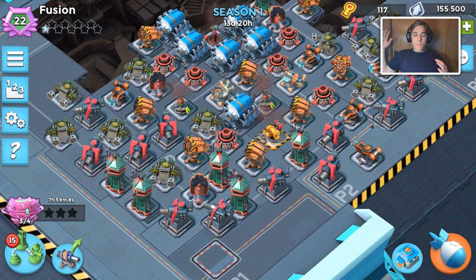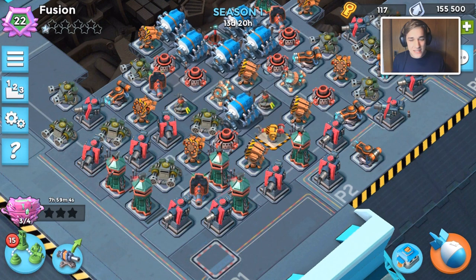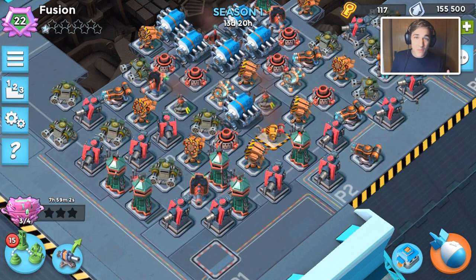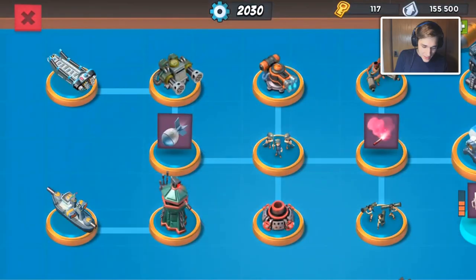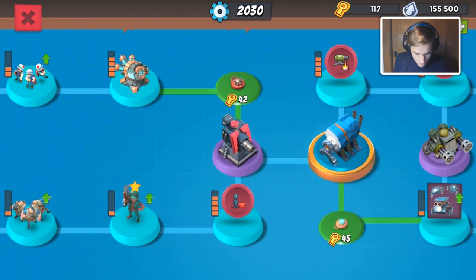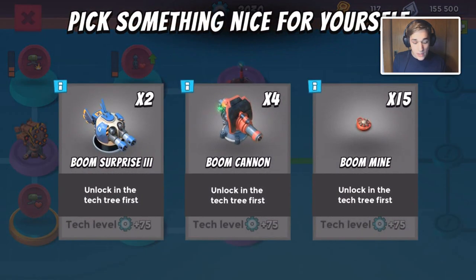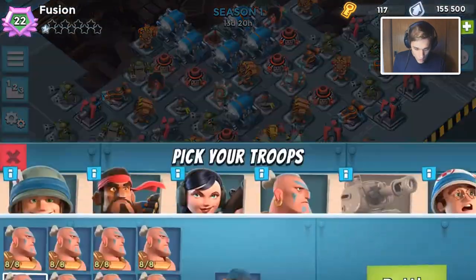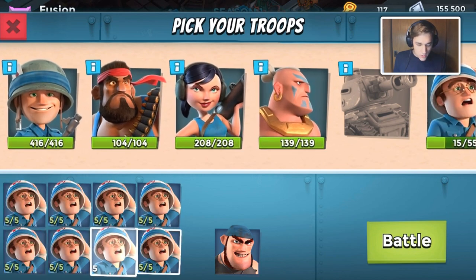Hello guys, welcome back to a new Boom Beach video. Back again on warships, trying to get some wins and stay above Diamond 22, which has been a struggle. I have three chests built up, so we're gonna try to unlock a couple. Right now I'm focusing on upgrading my Gumbo energy to make my warrior attacks go better — that's the strategy I've been using.